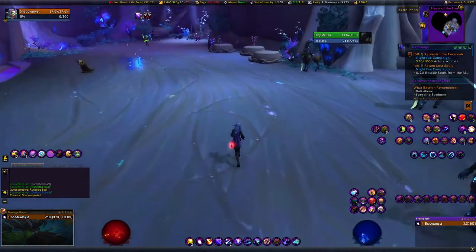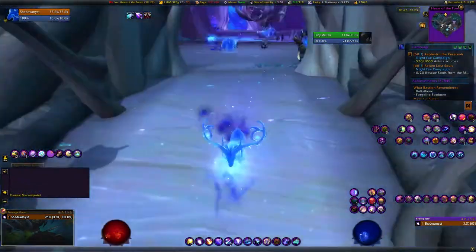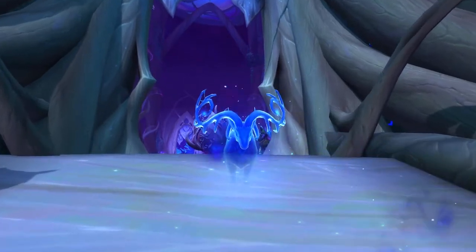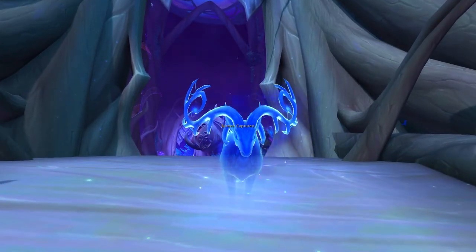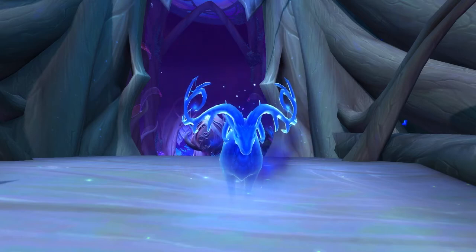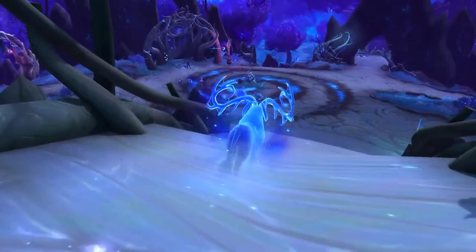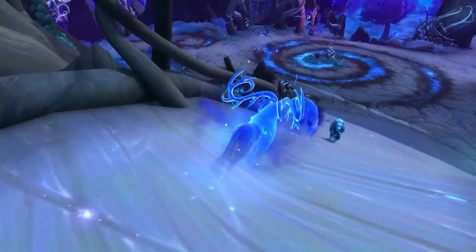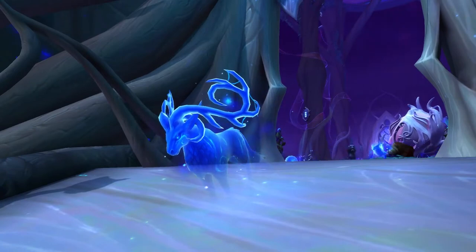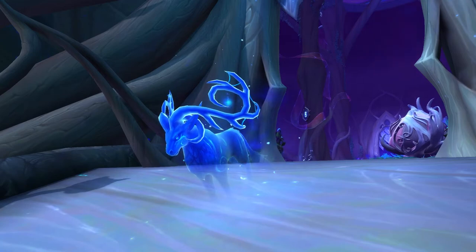This blue one here is your soul shape. I think the soul shape looks good, but it's not one I'd really use — I'm really adapted to my cat. I got the cat soul shape really early in Shadowlands and never swapped out. I've been collecting them, but I always go back to the cat. Anyway, that's the video — hope you enjoyed! Check the description for the horn locations and we'll see you in the next one. Bye!